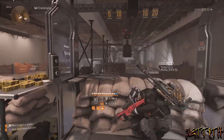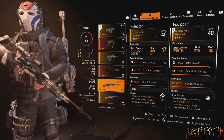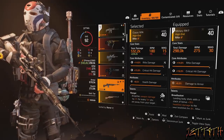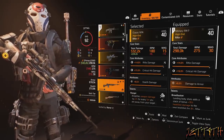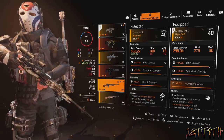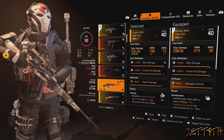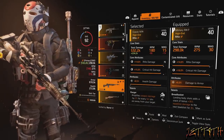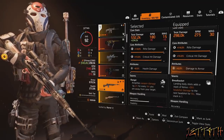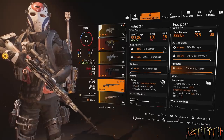On to weapons. For my Military MK17: total damage 298,275, 275 RPM, and a 30-round mag with an extended mag on there — I would suggest you use that as well. Core attributes: rifle damage and critical hit damage. Regular attribute: damage to armor. And I have Breadbasket on this.